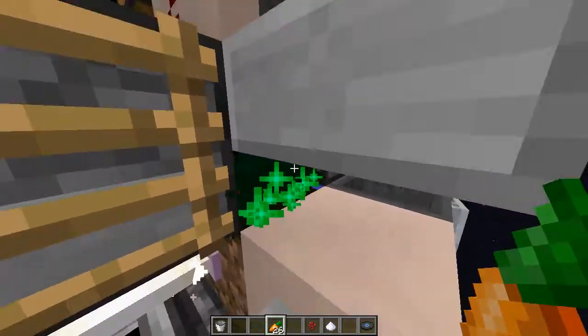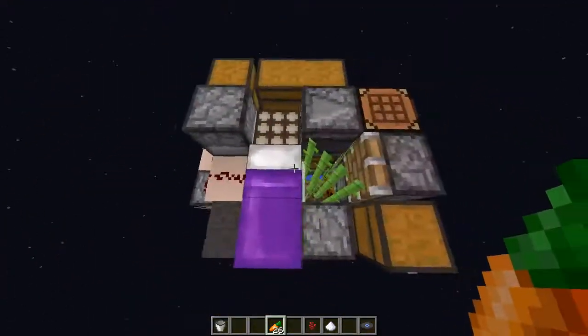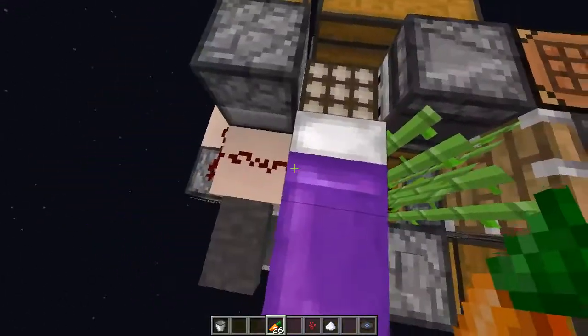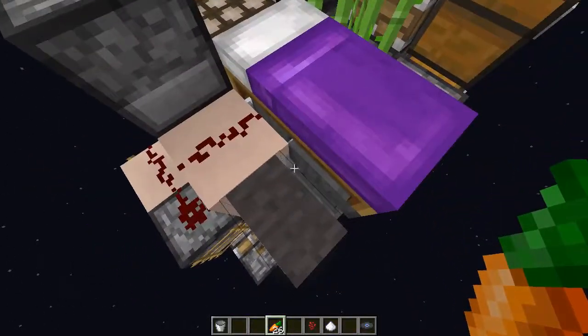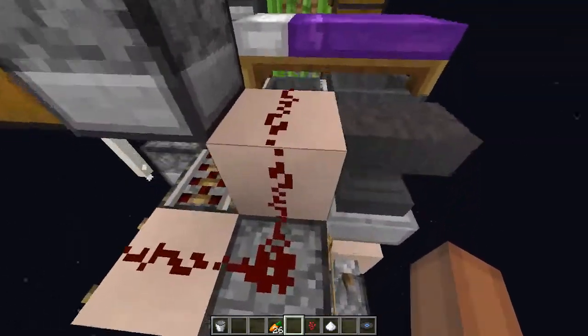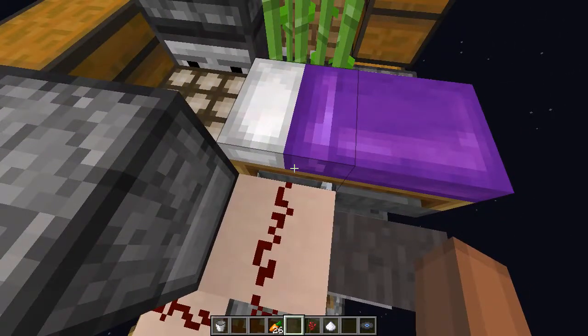Typical design — all of the dispensers are triggered. There's actually an activator rail right underneath this hopper minecart underneath the bed, and that updates the dispenser because it's being quasi-connected by this piece of redstone. I just didn't want to have the redstone running all the way over there — I think it powered something else, maybe it's not relevant now.